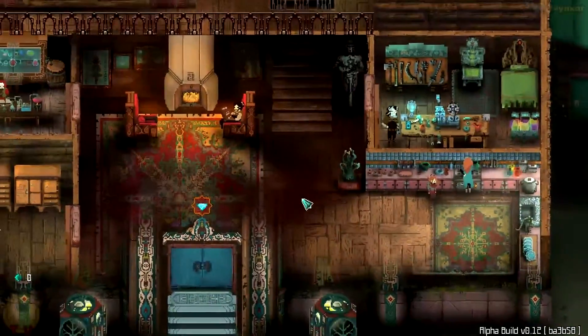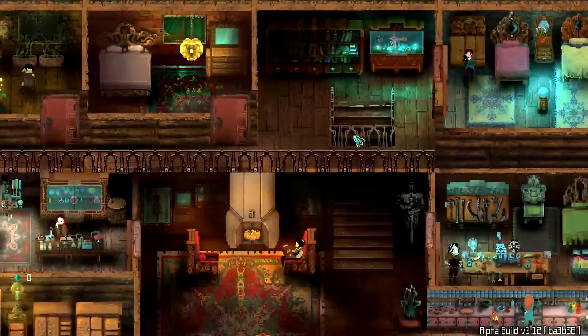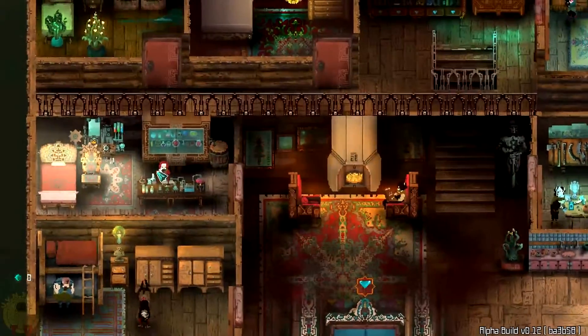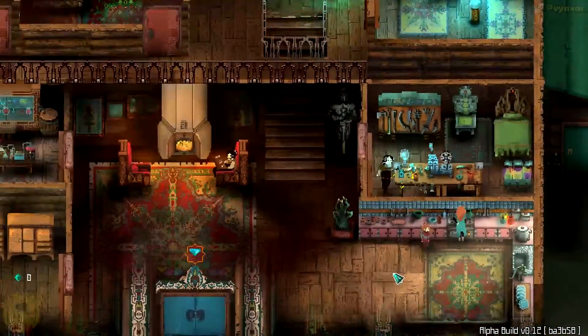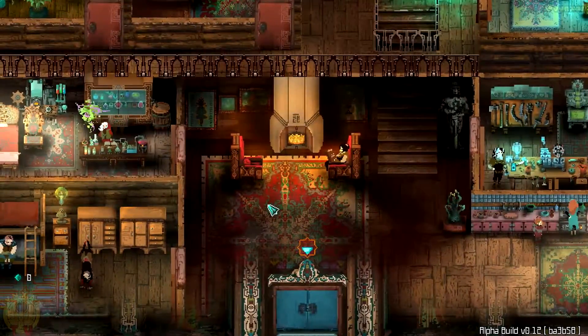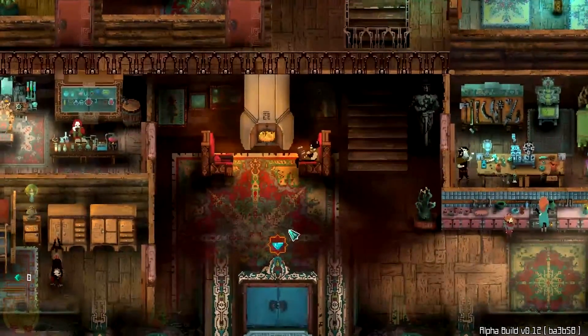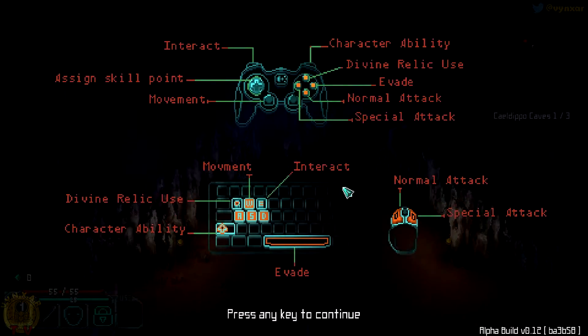Alright, here we go. So this is the main house. We are going to be able to play all these characters, not at the beginning — at the beginning we are going to be able to play three of them. They are going to have very different skills, and with each dungeon we do, we are going to be able to improve the power of each character. I cannot click on anything yet, but in the final version — because this is a game still in a pretty early state — we'll be able to do a few more things. I'm going to begin with the father of the family, who fights with a shield and sword, and he's pretty efficient.